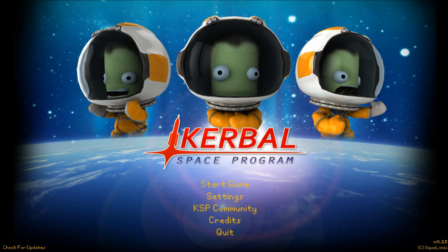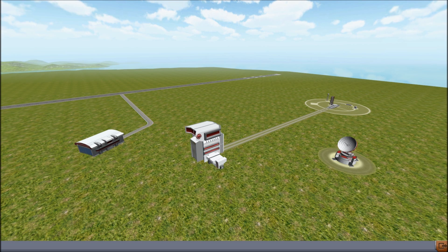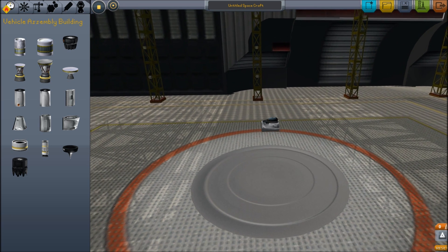Obviously that last little bit was just kind of a joke. I actually didn't know it was out, but I've actually been working on helping test it. So we're going to show you guys some of the cool new things that happened in version 15, because there is a ton of stuff you may or may not be aware of yet. First off, probably pretty sure you are aware of, is now we have a space plane hangar.